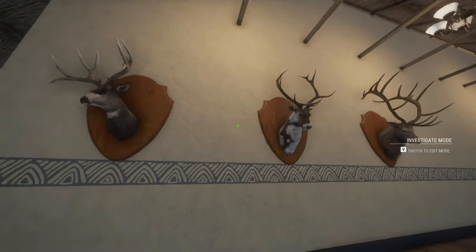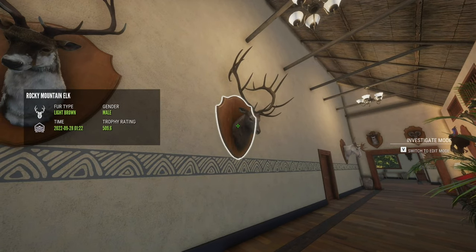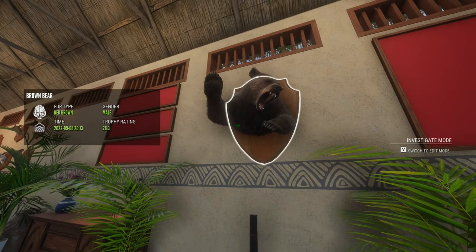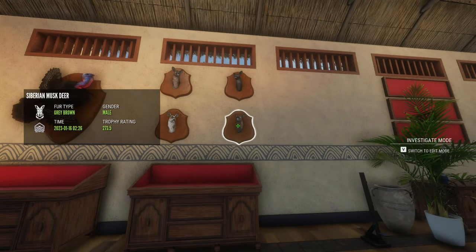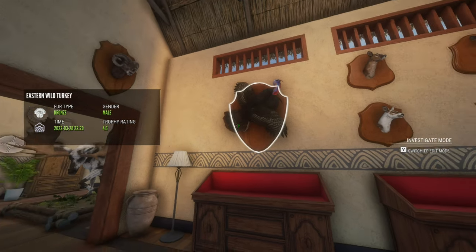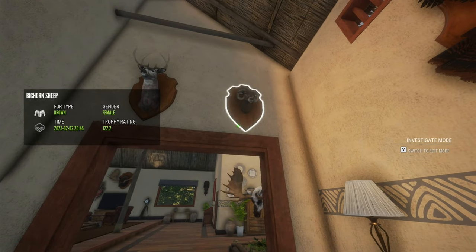One of my piebald wapiti elk bulls — I have another one in a bonus lodge. My big boy 509.6 diamond Rocky Mountain Elk. He used to be on a mountain by himself but had to move to the wall cause I needed more platform space. One of my diamond brown bears, one of two, both from my med bed. The must steer wall — my 273.2 and 273.5 diamonds, a melanistic male and a piebald female. Another diamond Eastern wild turkey. There's a video on this — this was a level three female bighorn and it has the curls, which is actually pretty rare. They don't usually curl like that, so if you see a level three female bighorn with curls, it's a rare occurrence — shoot it.